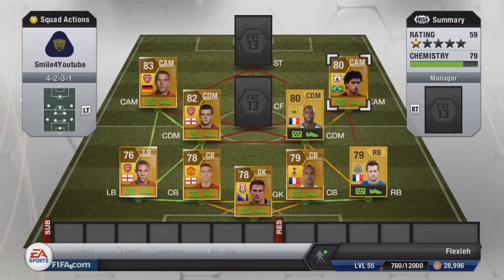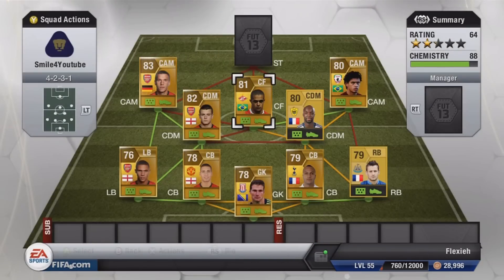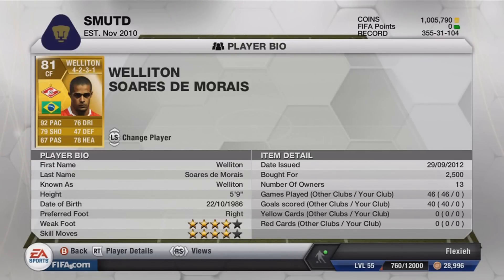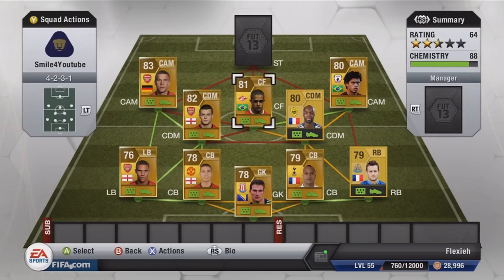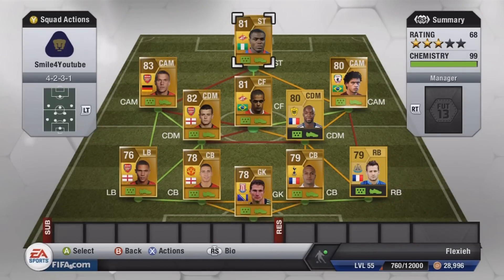In the center forward position we have Wellington — 92 pace, great player, very fast. Picked him up for 2.5k, probably overpaid but he was the only one on the market. Four star skills and four star weak foot — really good pace and good shot.